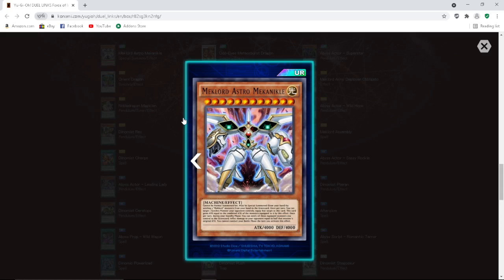Once per turn you can target one synchro monster your opponent controls and equip that target to this card. This card gains attack equal to the combined attack of the monsters equipped to it by this effect. Once per turn, during your standby phase, you can send one of those equipped monsters to the graveyard and inflict damage to your opponent equal to half that monster's original attack. You cannot conduct your battle phase the turn you activate this effect.